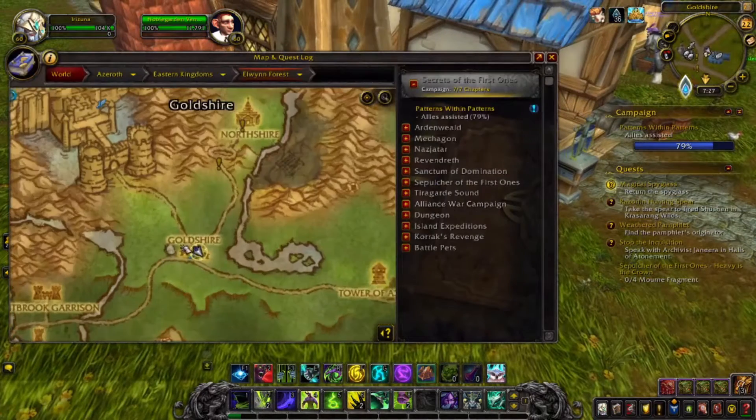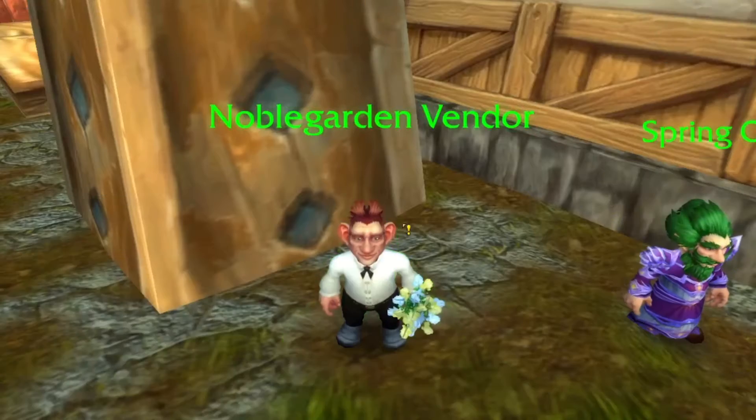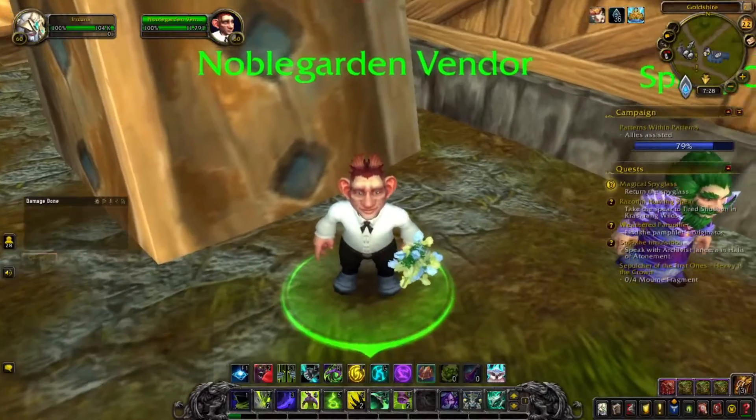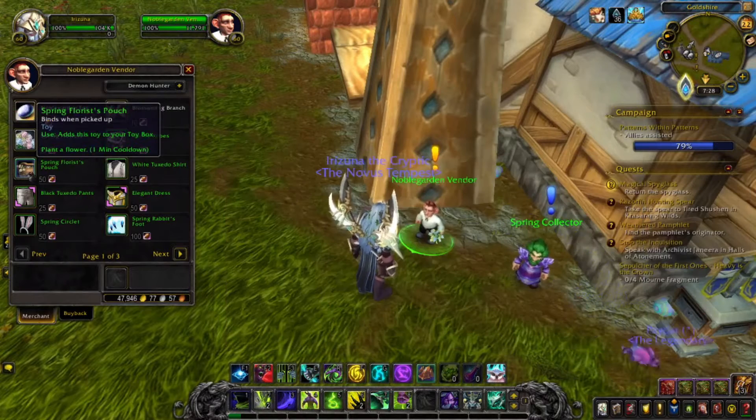Spring robes have been changed this year to only give you the transmog appearance. What you gotta do now is go to any Noble Garden vendor and buy a spring florist's pouch for 50 Noble Garden chocolates that you get from the eggs that you can find around your faction's minor towns outside the capital cities.